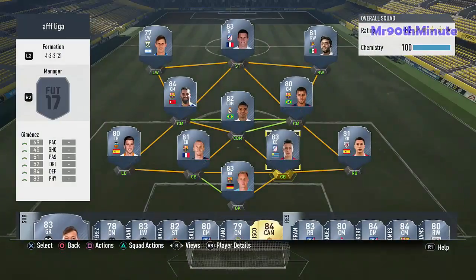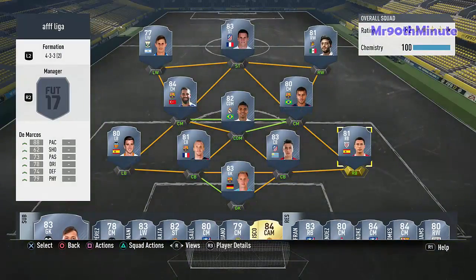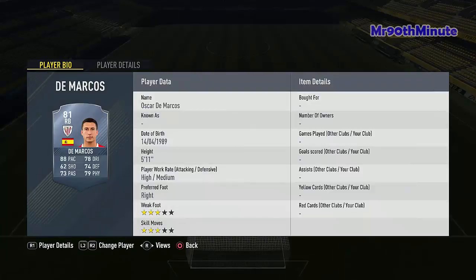As our full backs we have Marcos — look at that 88 pace. When I can get high pace I go for the pace, and he also has 74 defending and 79 physical, so he can defend too. He's not bad at all at defending and will run you about 1,700 coins, which isn't much for that pace.